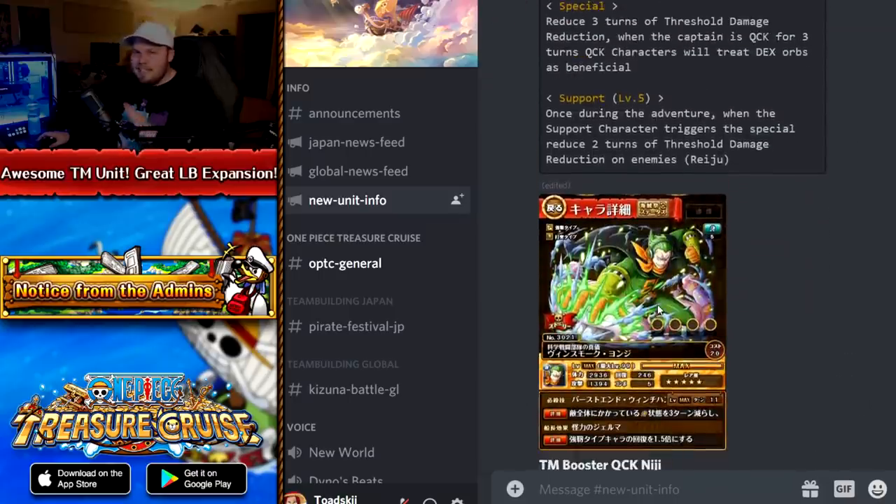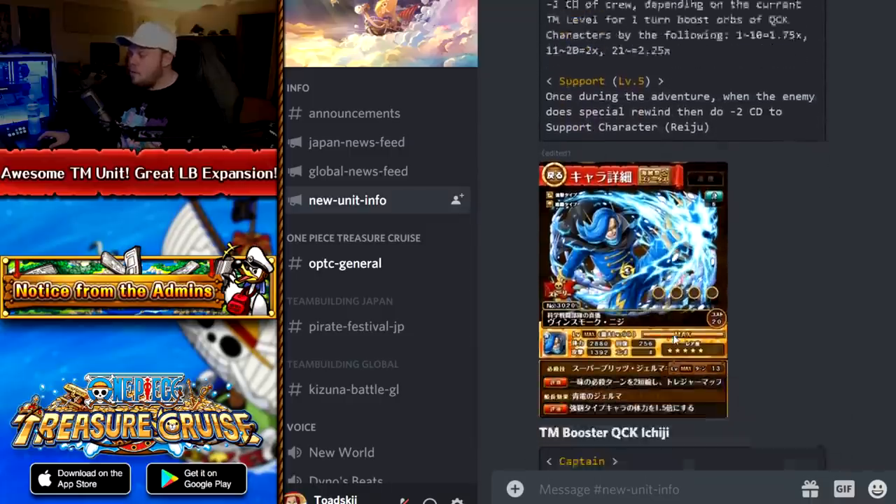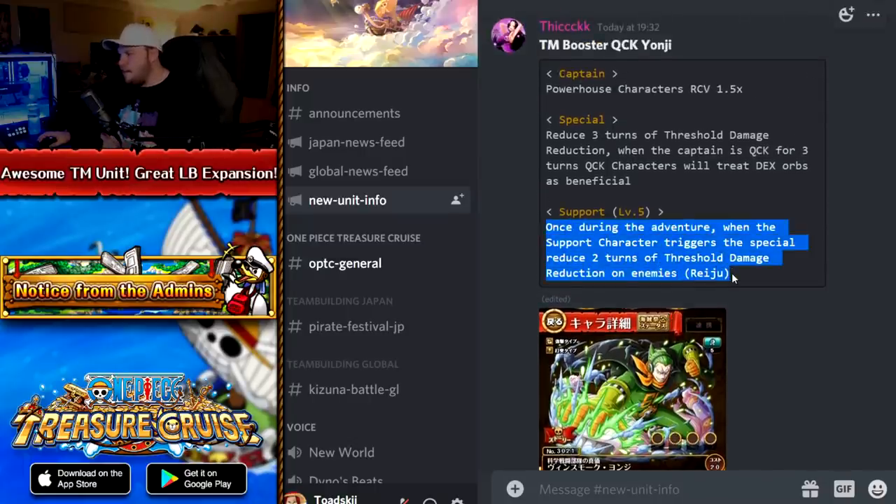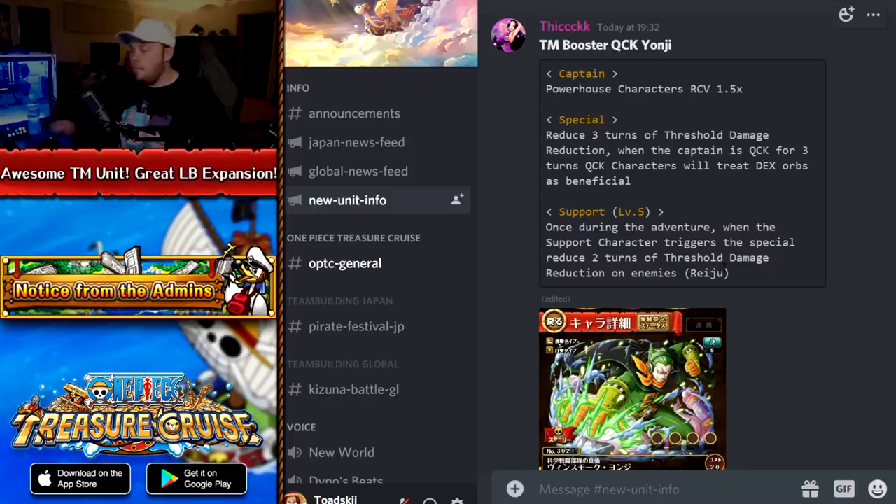The fact is TM units are basically never used outside of the event they debuted on. Most of the time you'll never use a Treasure Map rare recruit. There might be a very egregious circumstance where you need one, but over 90% of the time, TM rare recruits are never used outside their debut event. So they're giving these characters support effects that now make them useful outside the TM, for the unit they were meant to be farmed for. The TM Sugos are not really great — TM units are just awful outside of the event.